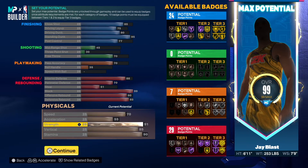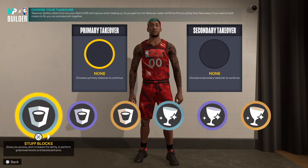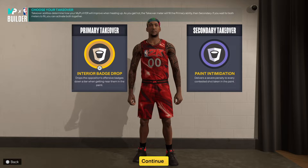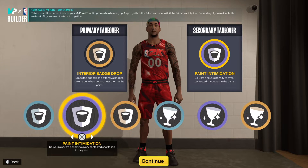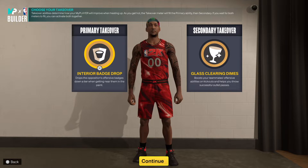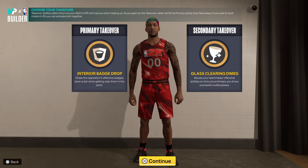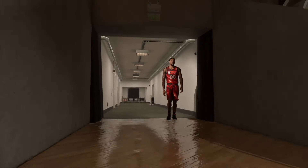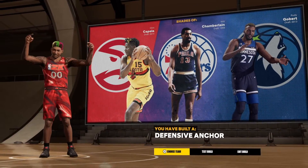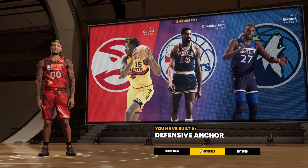I went 91 strength because of the box out — very important. Now for badges: you have rim and glass. I'm thinking stuff blocks and paint intimidation, which is cheese. But lately with my Rodman build I've been using interior badge drop and glass cleaning dimes — those two are what I like. Most people don't care about dropping an opponent's badges, but I think that's cool. Look at all the player comparisons — Clint Capella is number one, and you also get Wilt Chamberlain, which is incredible.